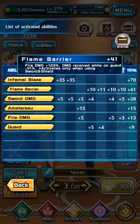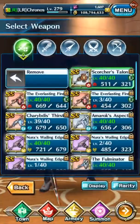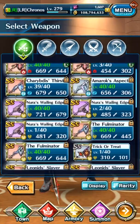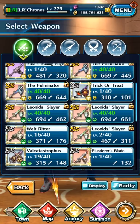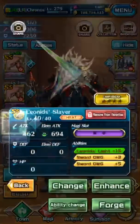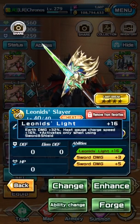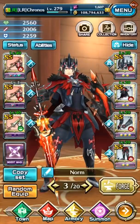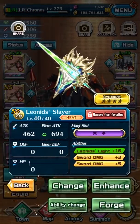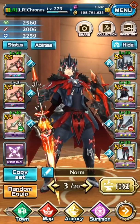So if I were to change this weapon to, say, the leonid sword and shield, you can see it has earth damage and heat gauge charge speed. It would only benefit from the heat gauge charge speed, which isn't too important if you can counter well.